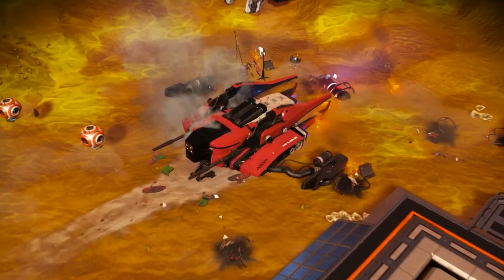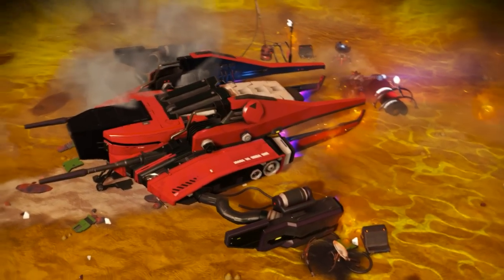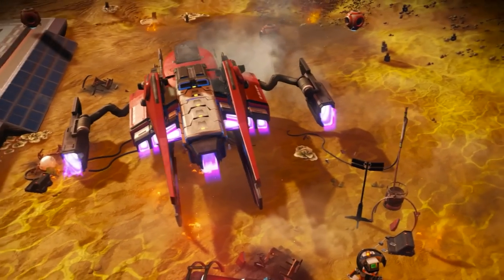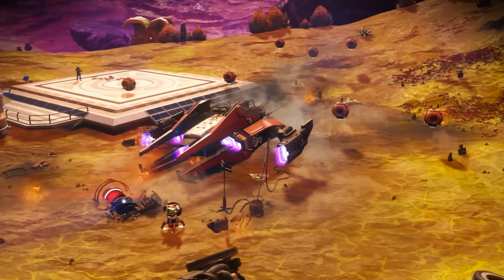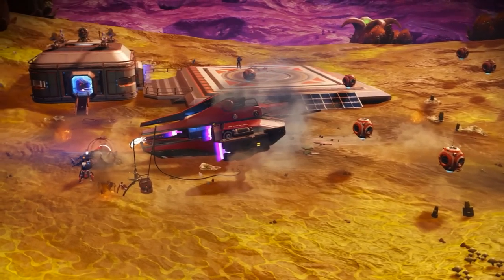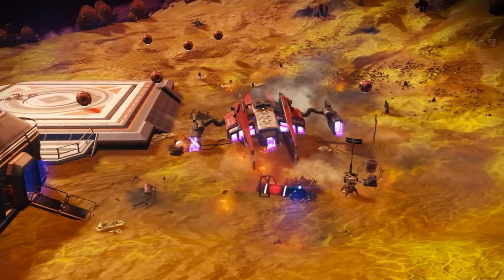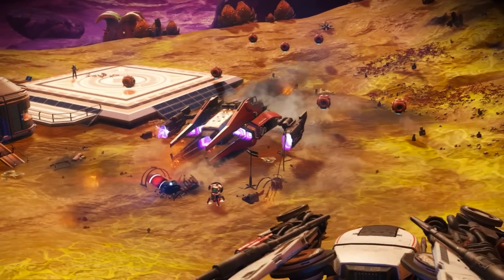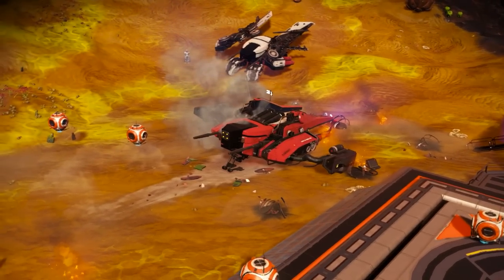Look at what we have here — amazing supernova red and black color. I can see there is a little bit of white color, but the entire body is red and black. This sentinel ship really has a lot of thrusters, and it also has extra double thrusters. I can't believe how many thrusters this sentinel ship has. This sentinel ship has square four supercharged together and it's also S-class.